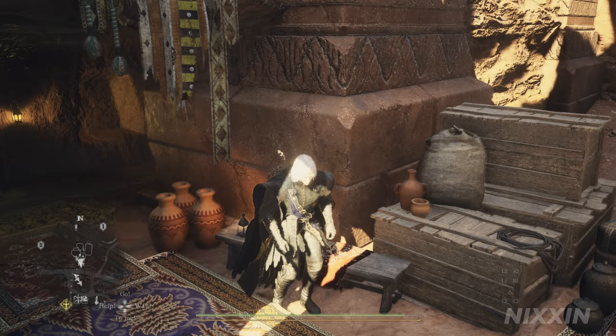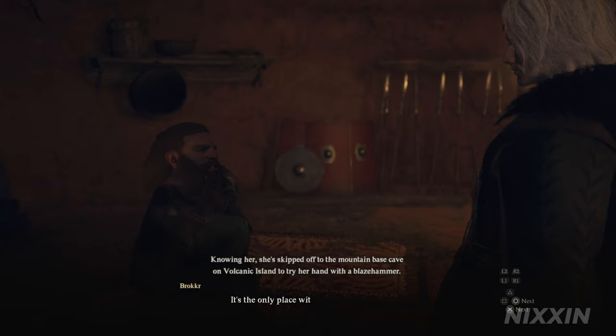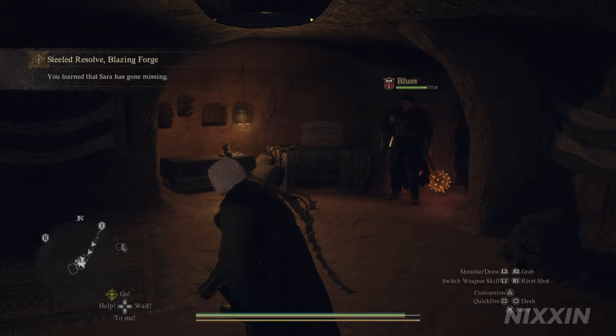She still hasn't made much progress. Now we need to wait for another day. On the next day, we visit Sarah again and she is gone. Broker tells us she's off to the Volcanic Island trying to achieve blaze hammer. He blames us for being responsible for her reckless action and asks us to find her and bring her back.